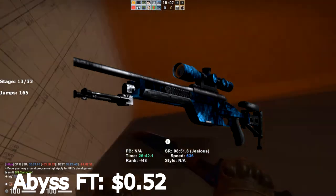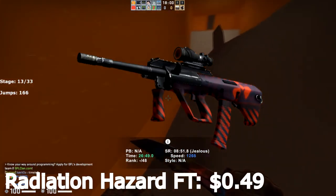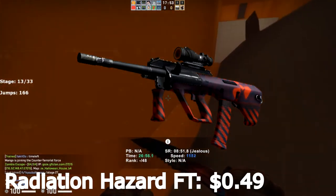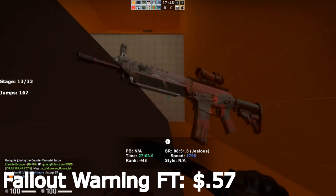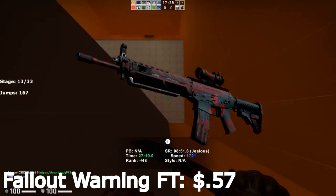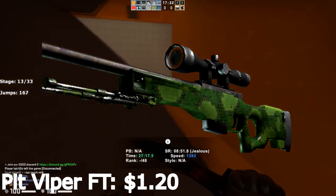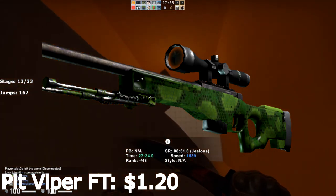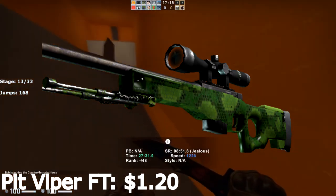Next, we have the Aug Radiation Hazard field-tested for $0.49. This is from the Cache collection, which automatically means it's a very good option right now just because that collection might be getting a rework, and these older skins could go up in value quite a lot. The SG553 Fallout Warning field-tested is also from the Cache collection for $0.57 — super cheap and looks really good as well. And finally, we have the AWP Pit Viper field-tested for $1.20. This is the cheapest and best-looking AWP you can possibly get under $2. By far, the Pit Viper is the best option for your money — the best bang for your buck.